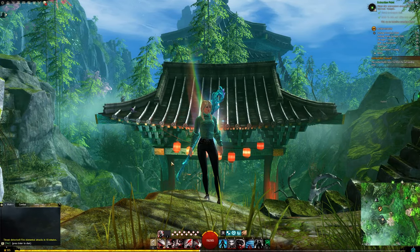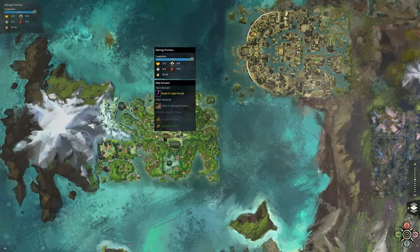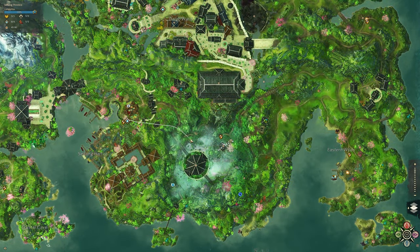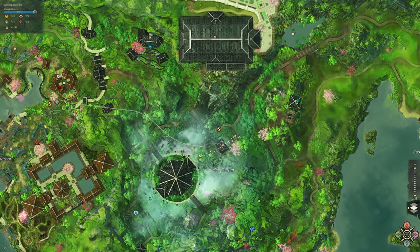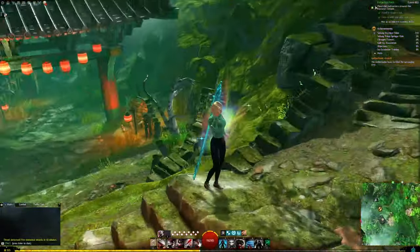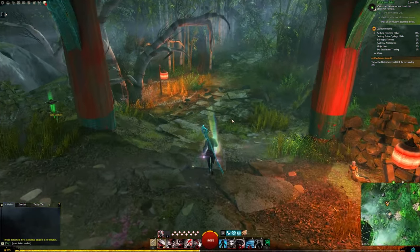Hello everyone, today we're getting the Dodger of Darkness mastery point. We're in Seitan Province, heading from the village waypoint in the Zendaiju area, right on this point of interest by the raptor taxi. Honestly, if you fall in any of the misty area, you're just going to be pushed right here anyway.